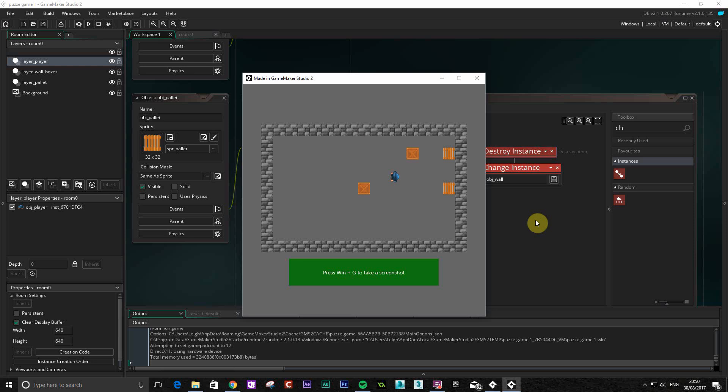If we push this into there you can see that it's swapped into a wall, and it can no longer be pushed.